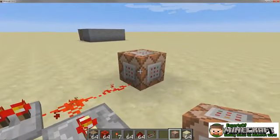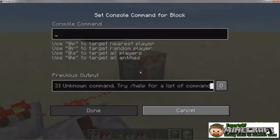One useful way to implement a command block is on a loop. This makes the command block activate over and over.